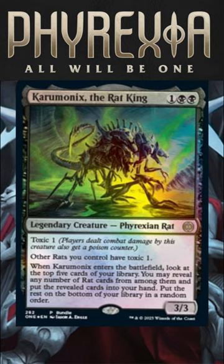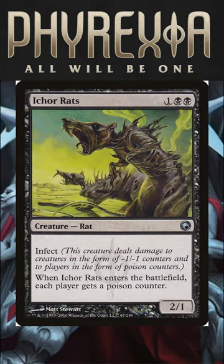This is a new support for Rat Tribal, a possible commander. It has Toxic 1 and gives other rats you control Toxic 1, which means whenever a creature with Toxic 1 deals damage to a player, that player also gets a Poison Counter. And when it ETBs, you can look at the top 5 and put any number of rat cards from among them into your hand and the rest on the bottom of your library.